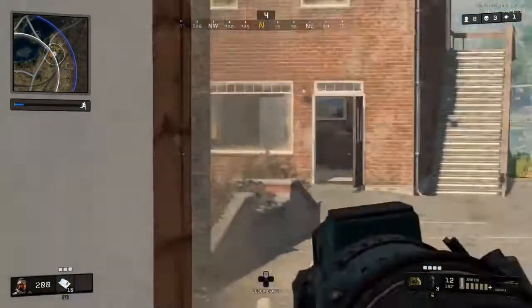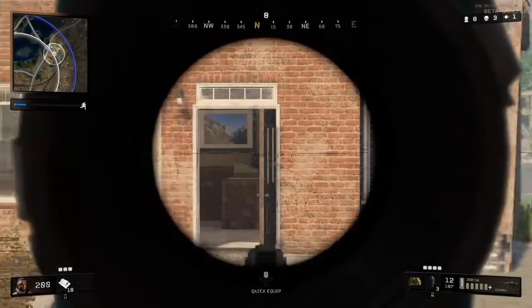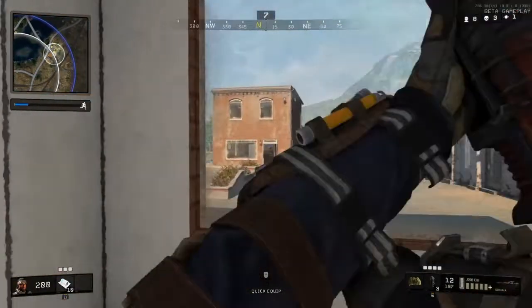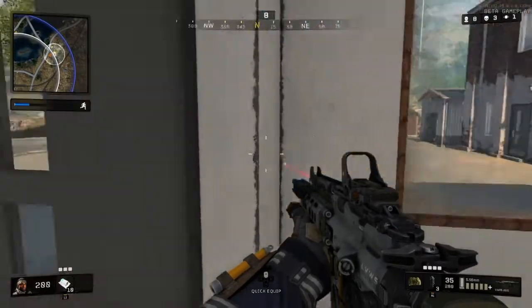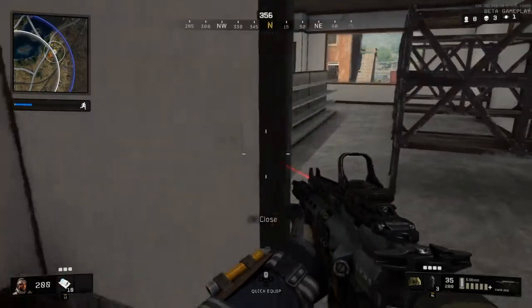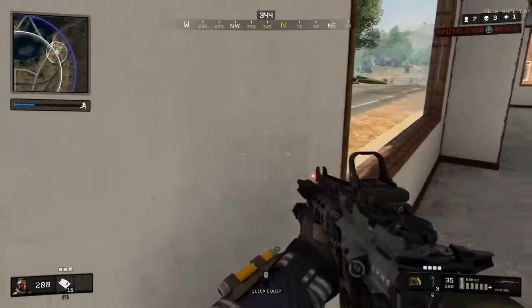I saw the door was open, so I thought I'd scope out of the place. This is using sensitivity of 5 over 5. At this point I was thinking I might need to turn my sensitivity up, especially if I'm going to use a sniper, because that was pretty slow trying to scope that out. I would probably have a problem if I'd gone against an experienced sniper.